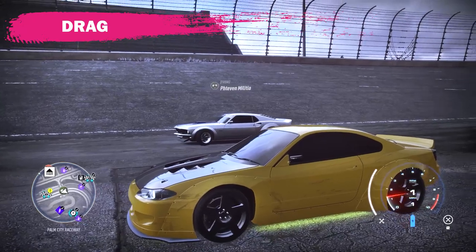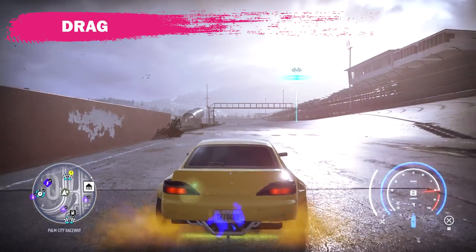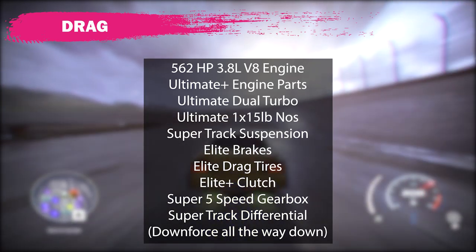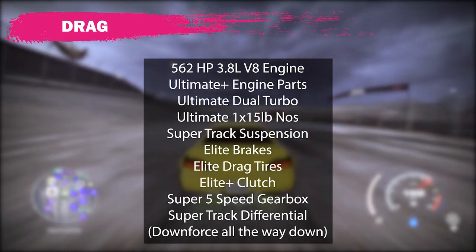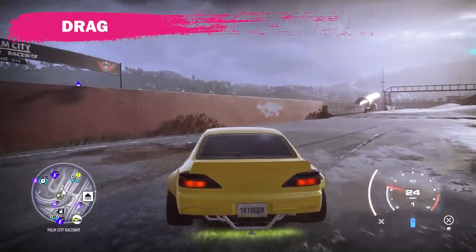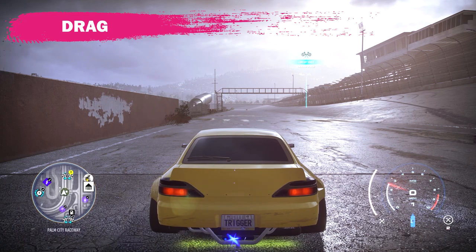Moving on to the drag category. To turn this car into a drag car, there are only a couple of changes you will need to make. It's mostly the track build that I just laid out, except you're going to need to swap to the drag tires and the 5-speed gearbox. Then make sure you drop the downforce all the way down in the live tuning settings. I was able to get the quarter mile time down to 8.7 with this setup. The build is the 562 horsepower 3.8 liter V8 engine, ultimate plus engine parts, ultimate dual turbo, ultimate 1x15lb NOS, super track suspension, elite brakes, elite drag tires, elite plus clutch, super 5-speed gearbox, super track differential, and downforce all the way down. I'd give it an 8 out of 10 simply because if you measure it against the Beetle, the 96 MX-5, the Honda Civic, the Ford GT, and the Evo 9, it loses every single time.